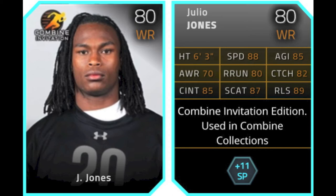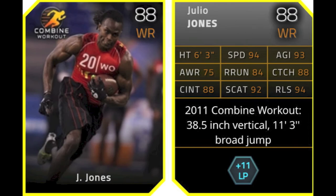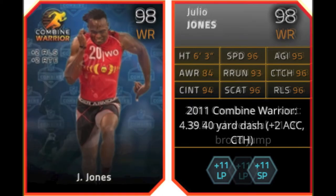But first is the Combine Invitation Julio Jones, who is 80 overall and gives plus 11 to Short Pass Chemistry if you were going to use him. Then you upgrade him by completing the collections — I'm not showing them because they're the same every week. The 88 overall Julio Jones gives plus 11 to Long Pass — that's the Combine Workout version.